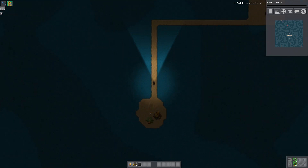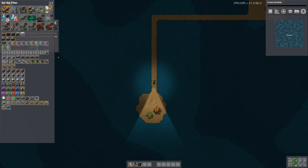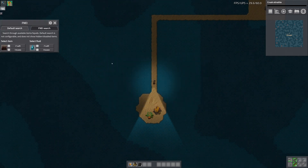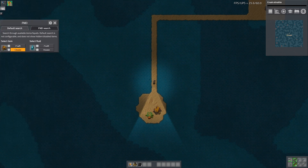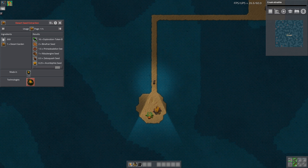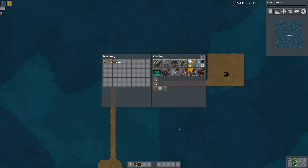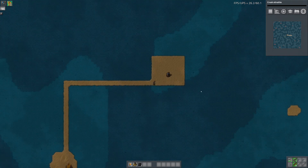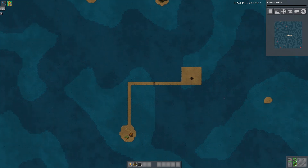Interesting — maybe I shouldn't do more than that. Using FNEI to check the desert garden: 300 seconds in a seed extractor — okay, and I can get seeds from that. So you need a seed extractor. Is that all there is — just little gardens everywhere? Desert trees too, I'm guessing. I can get power via wind turbines apparently.